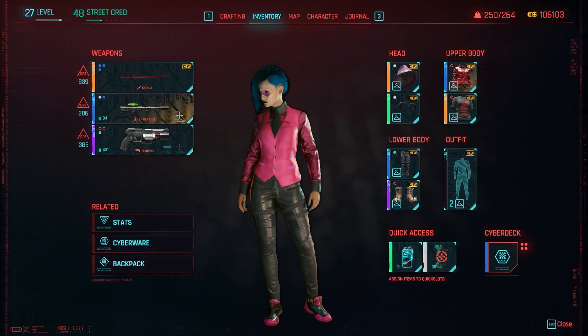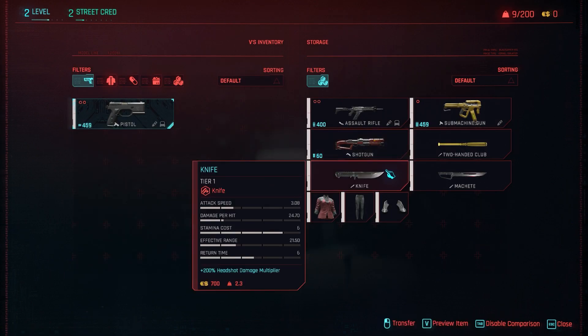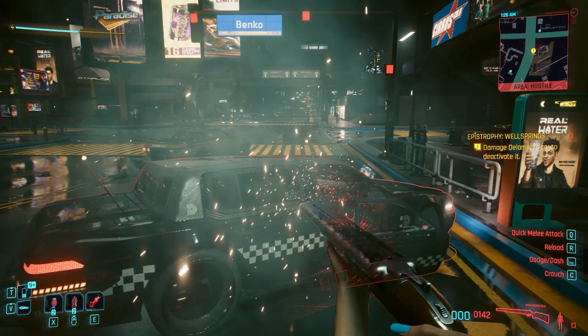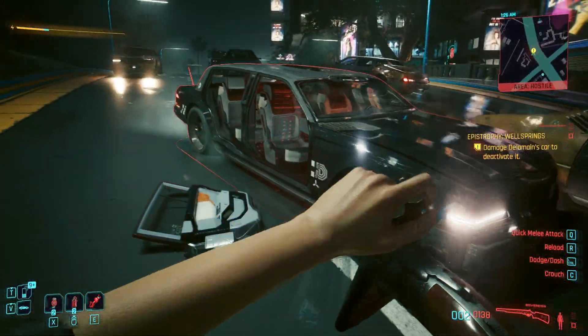The real big changes come in the form of progression. Weapons no longer just tell you their DPS, but you can see their stats like reload time and stamina usage — the fact that this wasn't in the base game is actually insane to me. Instead of having to upgrade a weapon 50 times, you only have to do it 10 times, and you are no longer blocked from upgrading a gun past your player level. These are things I didn't really think were wrong with the game, but I just can't imagine playing without them.